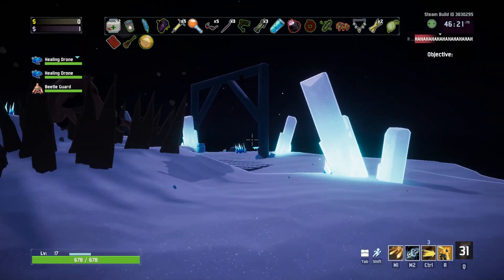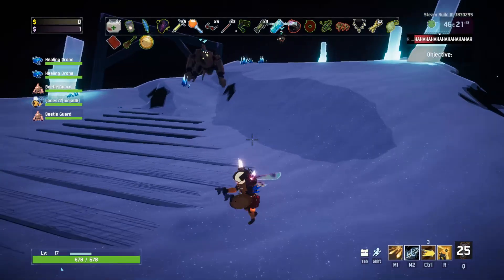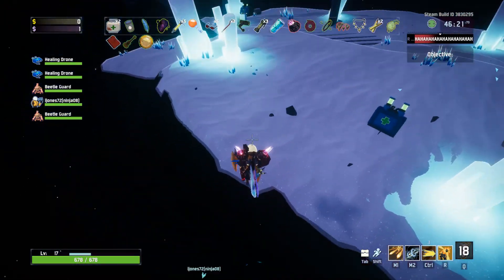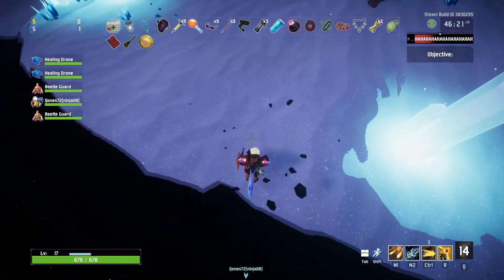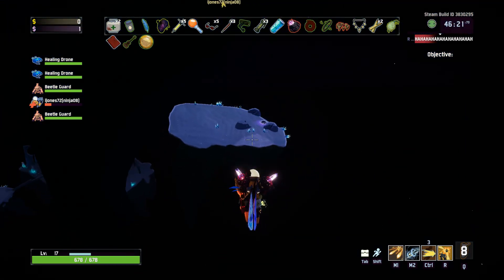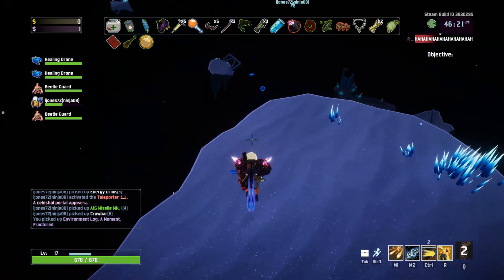Time to obliterate yourself from existence. Obliterate myself? Wait, wait — there's a logbook, I think. Logbook? Yeah, I don't have it on my main profile, so I'm working blank here. Is it safe to jump down? Yeah, you can't die from fall damage. A moment fractured — I got the log. Where am I going? Am I just going down? Oh yeah, we're going down there.